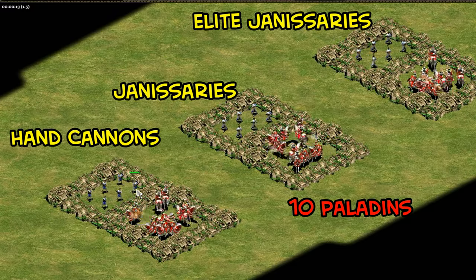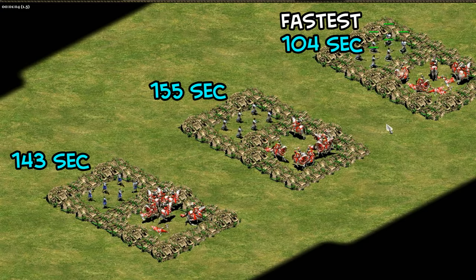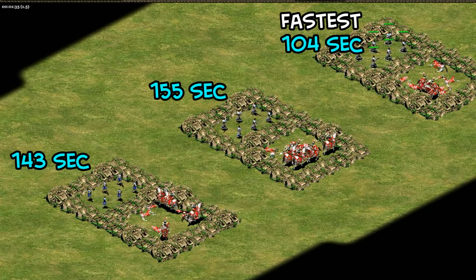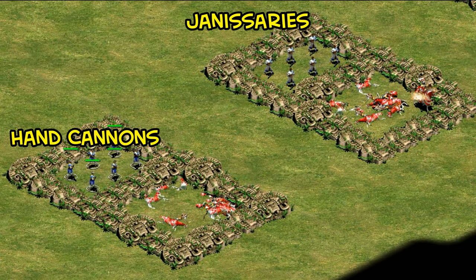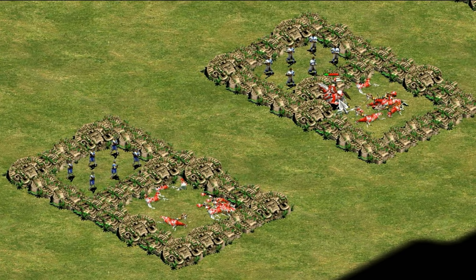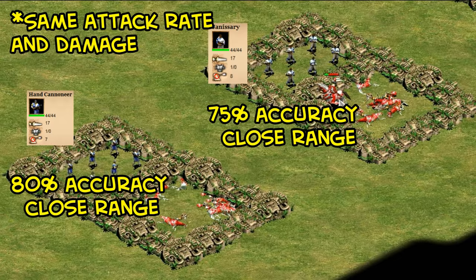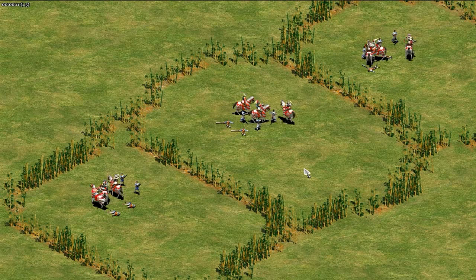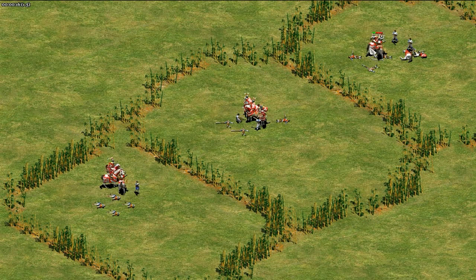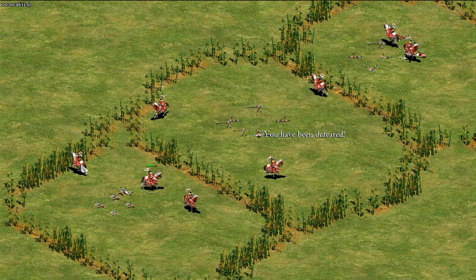Against paladins it's a bit tougher for the hand cannons, and the differences between them were smaller, with the elite Janissary coming out on top cleaning them up 36% faster than the hand cannoneers and 46% faster than the regular Janissaries. The hand cannoneer still performs second while costing fewer resources, though the difference was small and likely due to slightly better accuracy. Letting the paladins fight back, the elite Janissaries managed to almost take out two paladins — a pretty big edge for them against heavy cavalry.